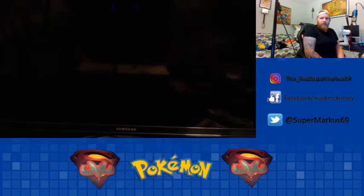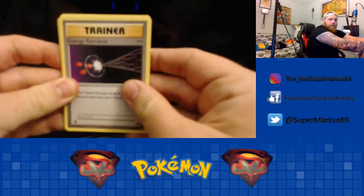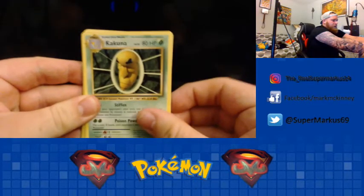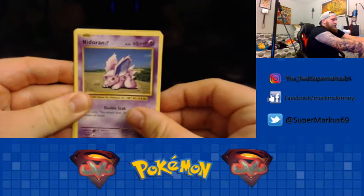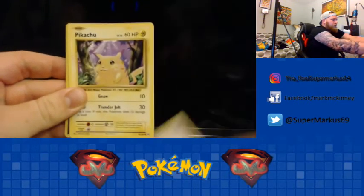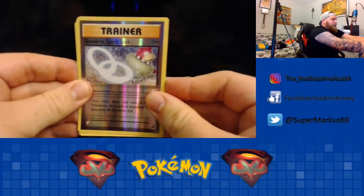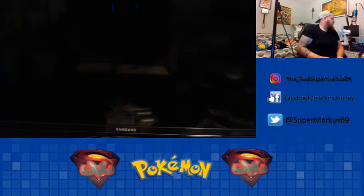Hopefully we can get something better than the last couple of times. So let's just fire right into it here. We're starting off with the Kamala Focus, Energy Retrieval, Kakuna, Pigeon Spirit Link, A Seal, Nidran Mamiya, Winter, Doduo, Pikachu, and the Reverse Hollow Slowbro Spirit Link. And the Rare is Farfetch'd, so the first pack was pretty much a dud.